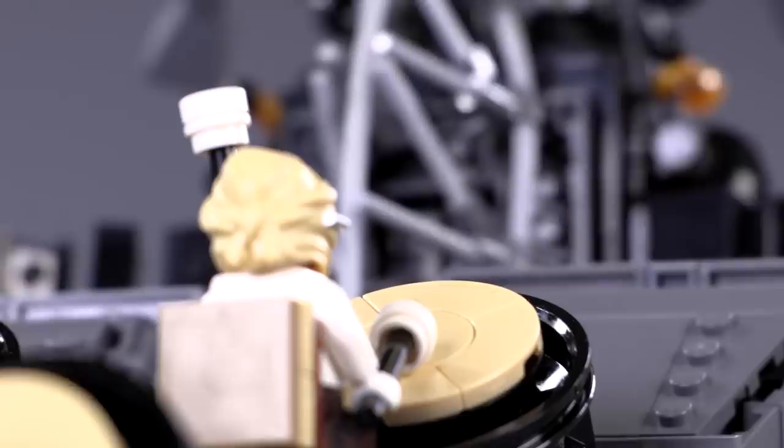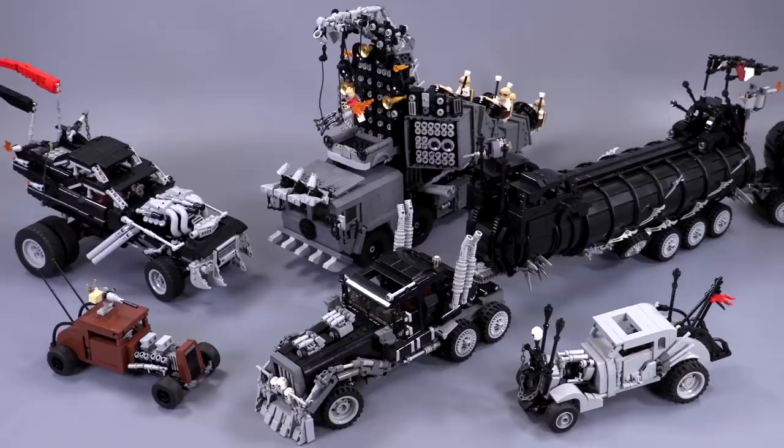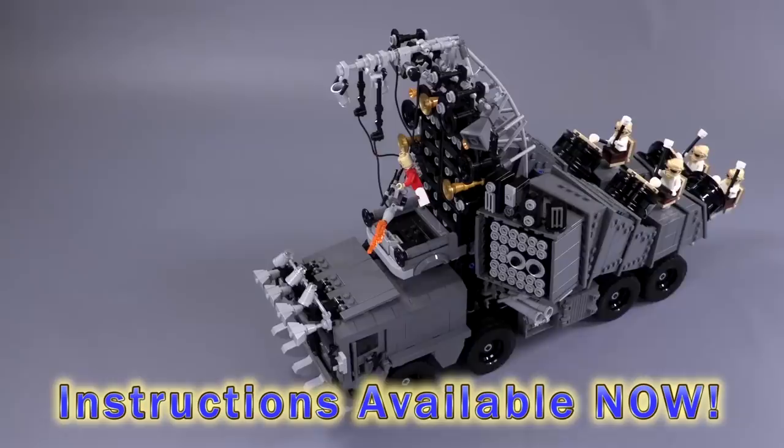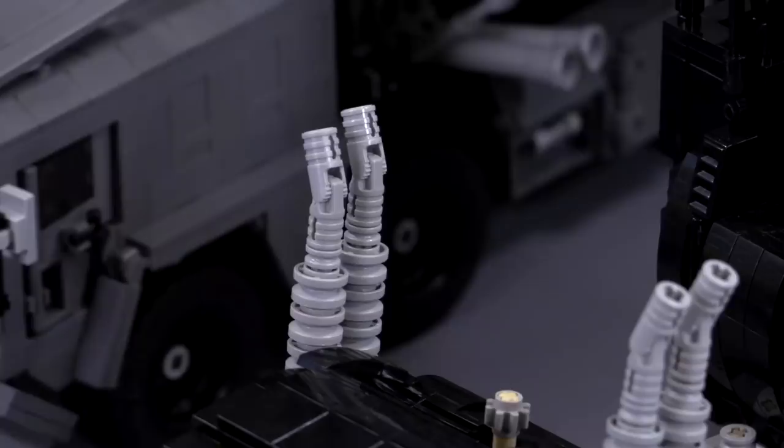This week's custom LEGO build that went up in our MOC instructions web store is the Doof Wagon from Nicola, and it joins the much larger Mad Max collection of slightly upscaled vehicles from this desolate desert wasteland world. This one is by far the most flashy, and the design of the Doof Wagon itself is a bit more fantastical compared to some of the other vehicles. Click the link in the description below if you want to check out our web store — any and all support is highly appreciated.